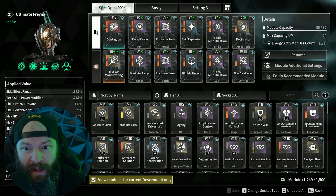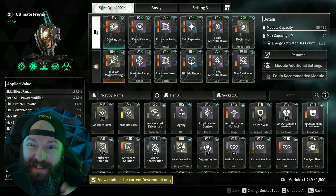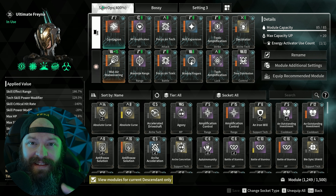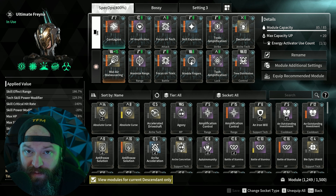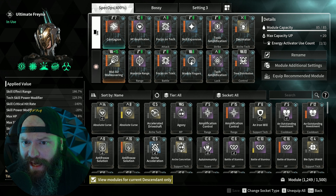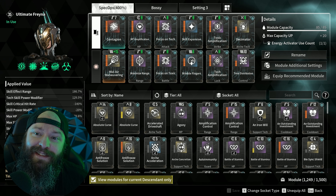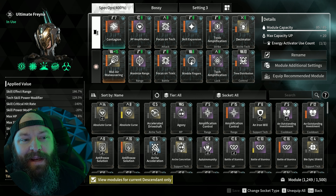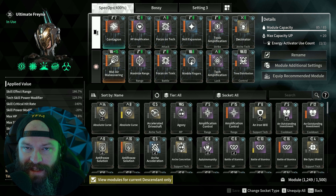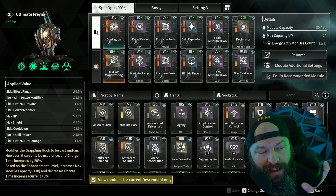This build is perfectly suited for not only the 400 dungeons but also Spec Ops. If you're still leveling up and don't want to do the 400 content, you can just go super fast with Spec Ops — which is still a little bit faster than leveling in the 400 dungeons. This build works perfectly for that as well. For people who just want to take a screenshot and run, here it is — otherwise stick around and I'll explain the nuance behind the choices.